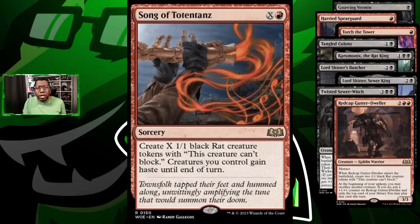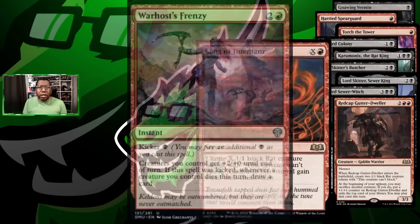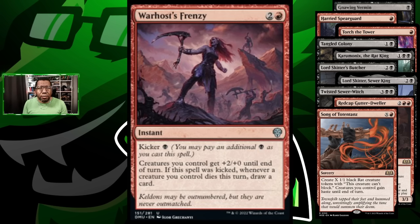Of course we're playing song of totentans - no surprise, one of our best cards to try to finish things off. I like to call it 'furball' because it's like a fireball where you're making rats. The card I was talking about is Warhost Frenzy - kind of forgotten from Dominaria. It's instant speed so you don't even have to waste it early. It gives all your creatures plus two plus zero, which is huge when you have three or four rats sneaking through. It has a kicker of only one black, and if any of your creatures die during the turn you get to draw a card - great if you sacrifice anything or if things die in combat. This should be a game winner.